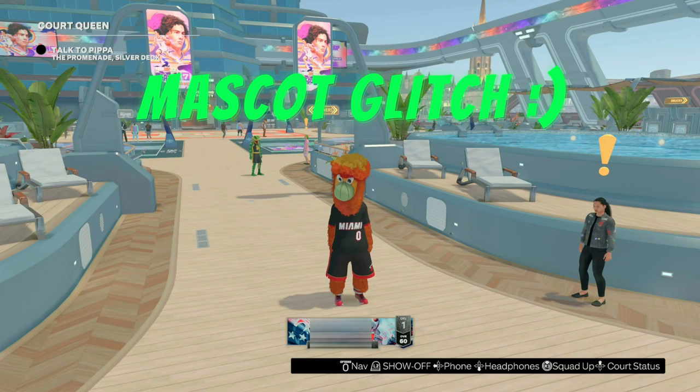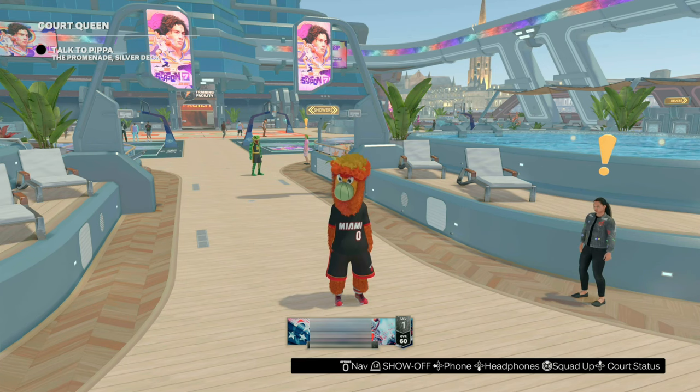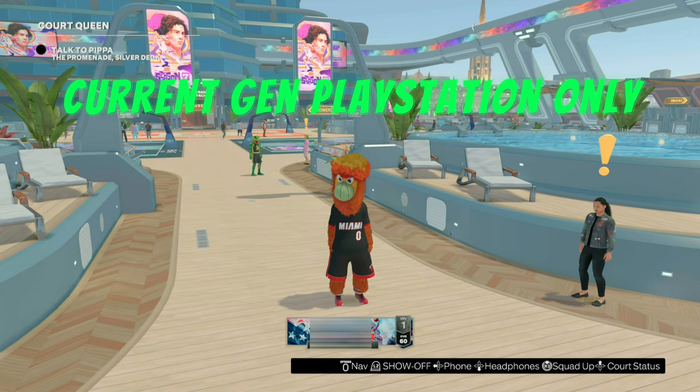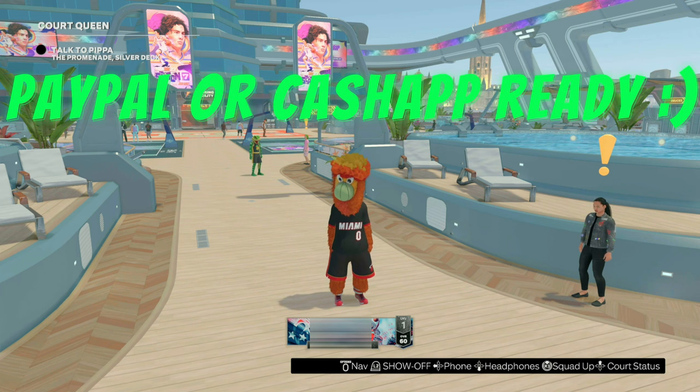I will now be taking orders for the mascot glitch again. If you want me to do this glitch for you, hit me up on Instagram or Twitter — both of those links will be in the description down below. Do not get scammed, make sure you go to the right social media account. This glitch only works on current gen PlayStation. If you want me to do this glitch for you, hit me up — make sure you are Cash App or PayPal ready.